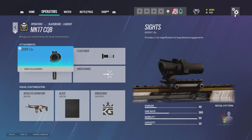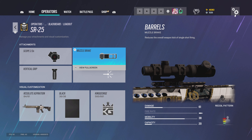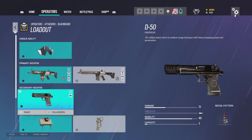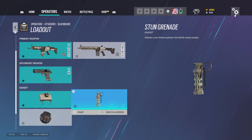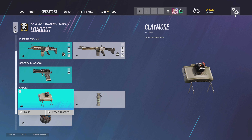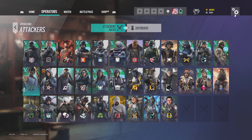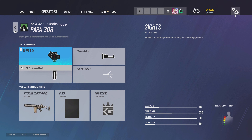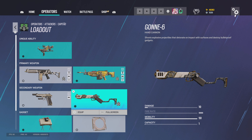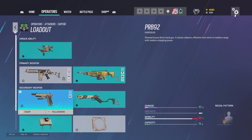For Blackbeard I use 1.5, flash hider, vertical grip. For the SR-25 it's 2.0, muzzle brake, vertical grip as stated earlier for DMRs. I don't normally use Blackbeard so I stick to claymore. For Capitão I run 2.0, flash hider, vertical grip or 2.0, muzzle brake, vertical grip, the Gonne-6, and claymores.